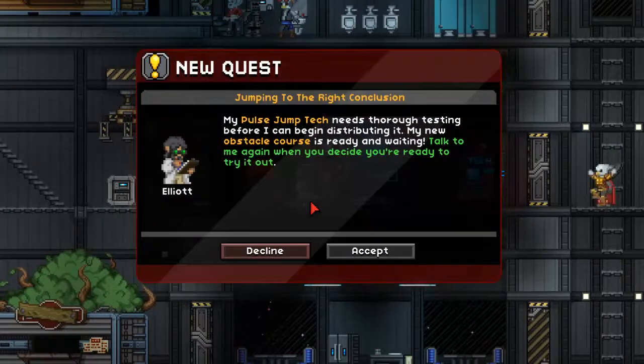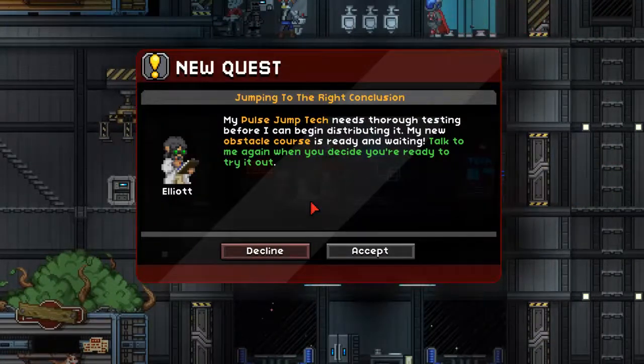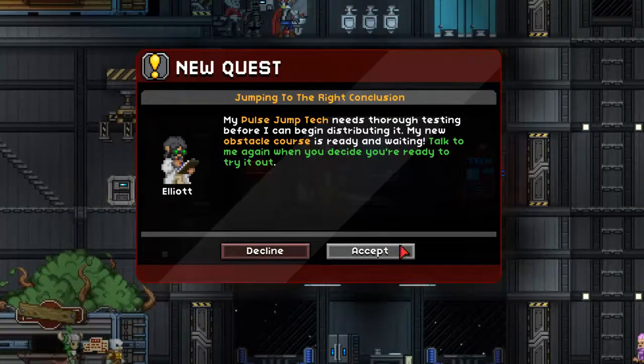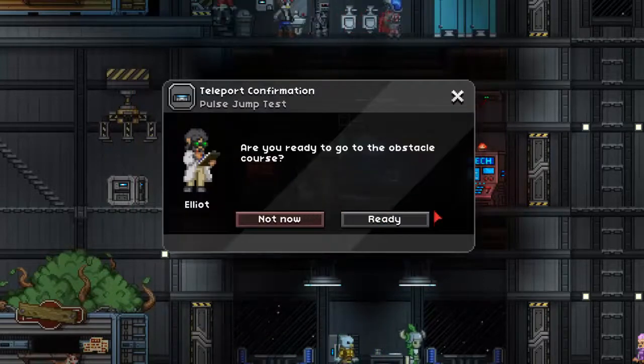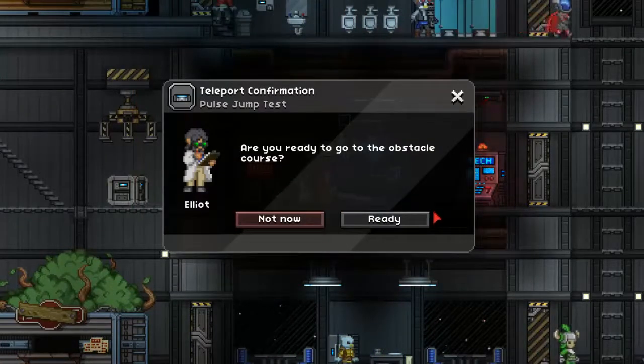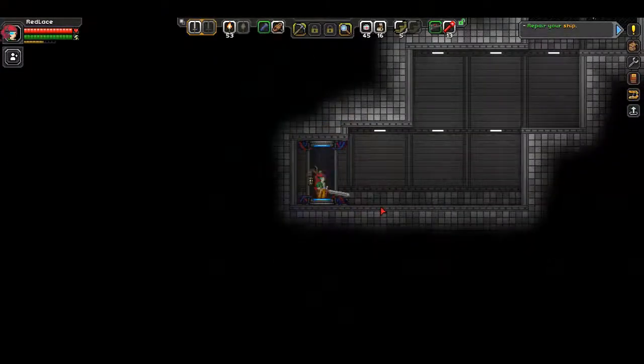Now we're going to talk to Elliot again to start the new quest, Jumping to the Right Conclusion. He says: 'My pulse jump tech needs thorough testing before I can begin distributing it. My new obstacle course is ready and waiting. Talk to me again when you decide you're ready to try it out.' So we're going to talk to him again, hit the button, and teleport to the obstacle course.